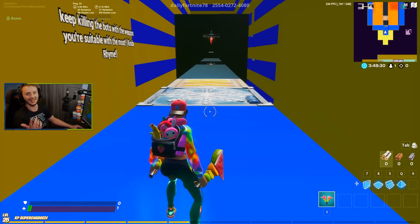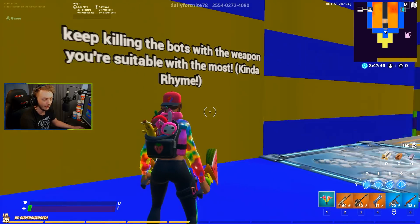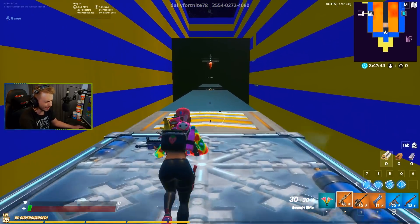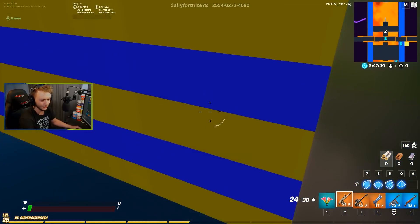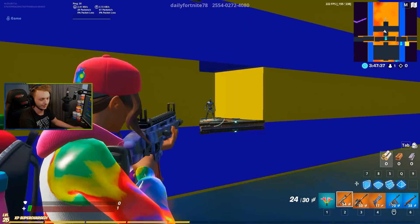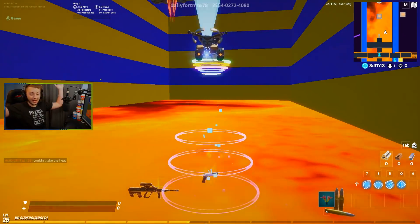Unfortunately it's not doing that. My inventory says: keep killing the bots with the weapon you're most suitable with. Does that mean the weapon I'm best with? I guess the scar would be the absolute easiest thing. That didn't work out — oh, I got one and now I'm dead. Oh, it's still open. I thought I had to re-kill the bot. I guess I'm the bot now. All right, don't jump.